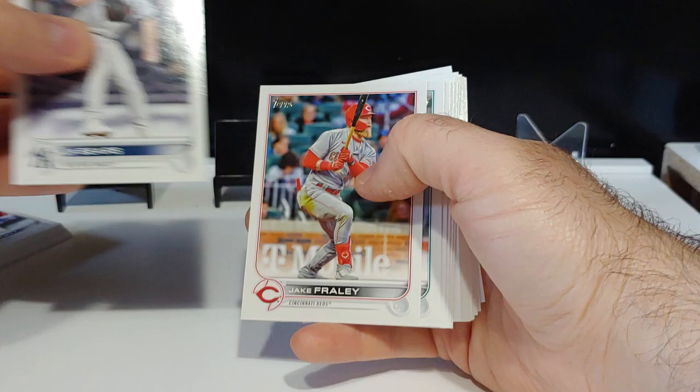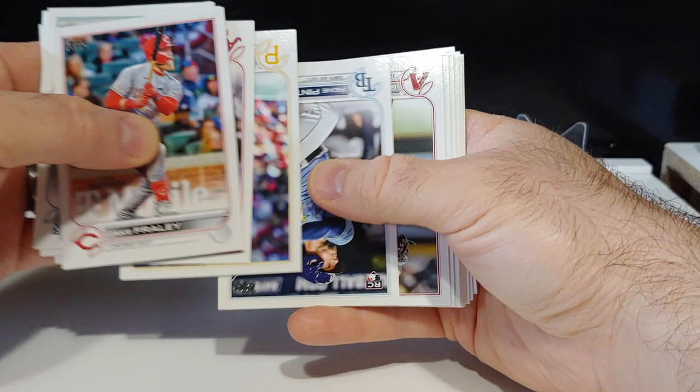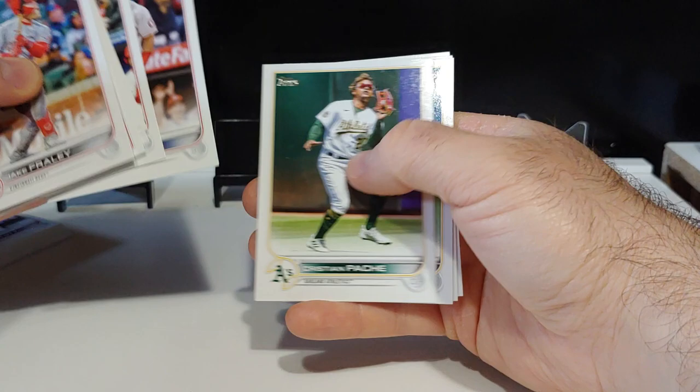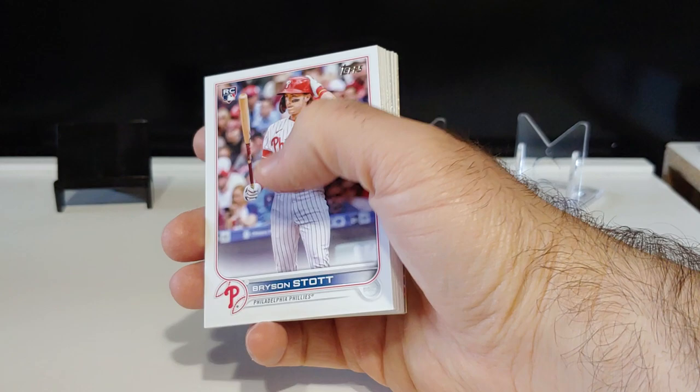Separating the rookies from the base - there's a J-Rod rookie debut, Joe Ryan rookie debut, Renee Pinto rookie card, Schwarber, there's a Steven Kwan rookie - very nice - Kevin Smith rookie card, and the rest is base. We got a beautiful Bryson Stott rookie card, true rookie right there, collecting him - very nice.